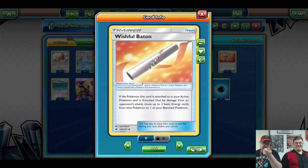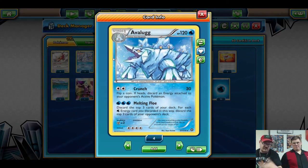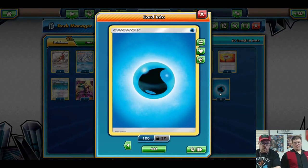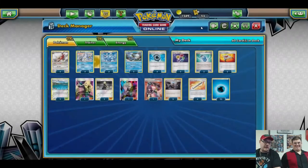Four Wishful Baton — Avalugg takes three solid Water Energy, so we want to make sure those recycle. If they knock out an Avalugg, we have another in the active ready to continue milling, or bring stuff back with Rescue Stretcher. And 20 Water Energy — the deck is based around energy going to the discard, just like Typhlosion, just like Wishiwashi, a fun hybrid with Durant. You always want to hit at least one Water Energy to keep even.